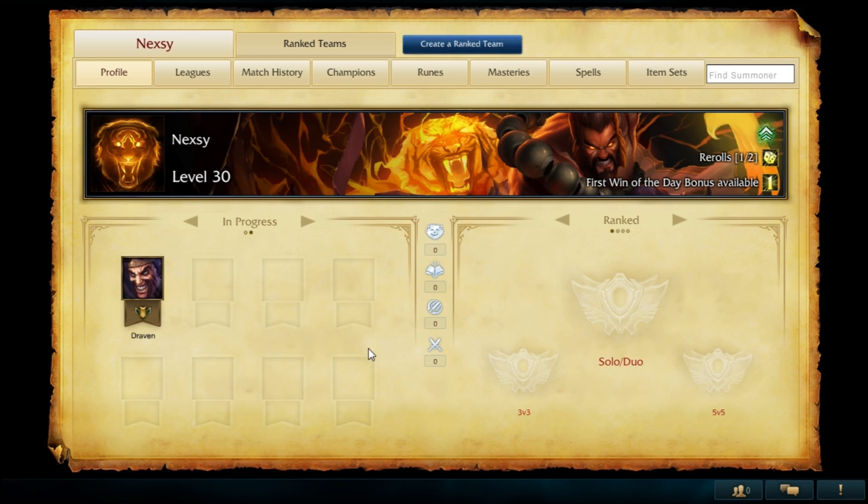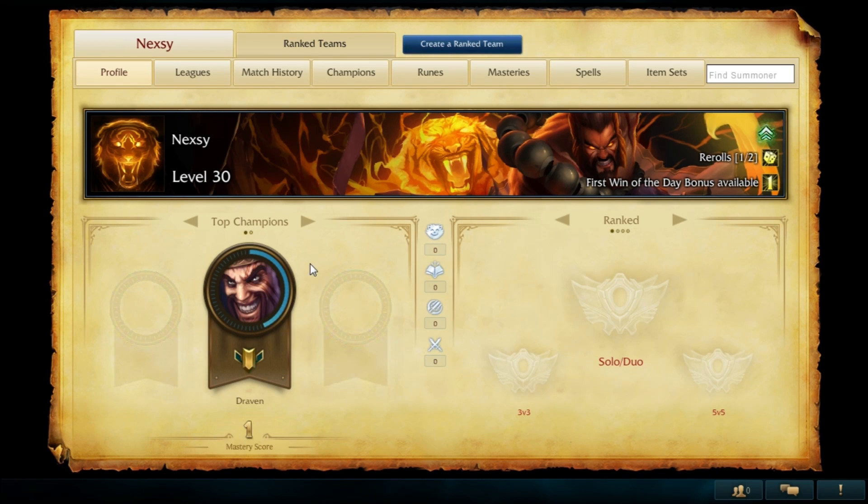You will also be able to see champions in progress — 8 of your champions that you're currently leveling up. Right now it's Draven, but it could be others as well, and you can see the amount of points. It says 800 out of 1,800, which means on level 1 this is when I'm going to reach level 2 when the circle completes, and so on until I reach the final level 5 — that is planned for now — but they said they want to expand the system, which is really cool.